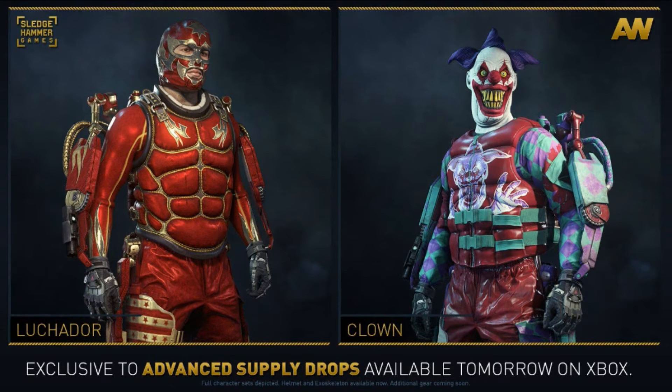Then we have some new ones that are exclusive to advanced supply drops — we have the Luchador and the Clown. The Luchador looks pretty cool overall, looks like some kind of a wrestler type of deal. But the Clown — the Clown looks freaking awesome. This looks awesome.